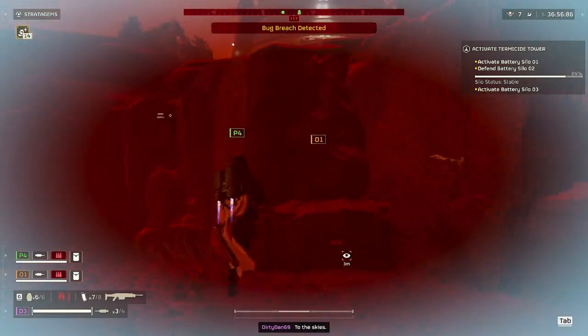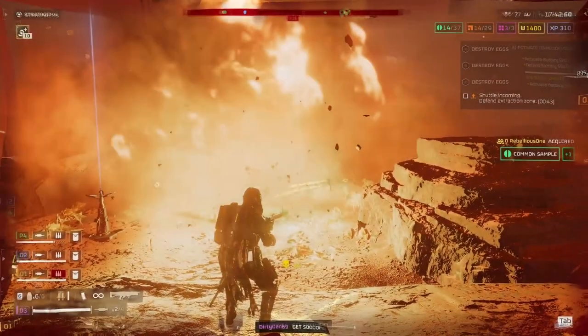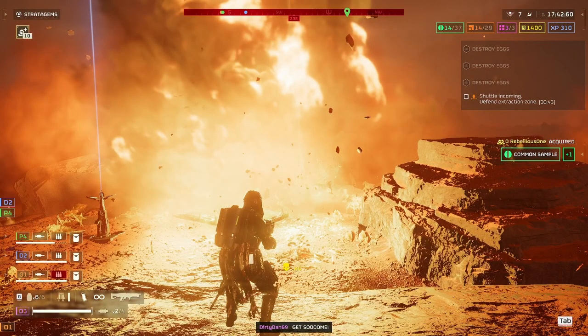If not, you just get swarmed and killed again. Just adding the ability to fire in the air and stim would make the Jump Pack so much more useful, but I would rather see a higher boost jump or the ability to hover for a few seconds and half the cooldown time. If all these were implemented at the same time, it would make the Jump Pack a stratagem worth using for sure.